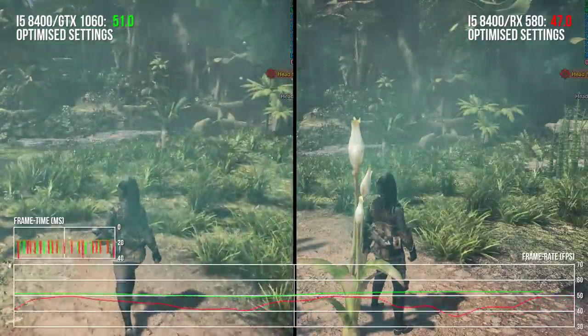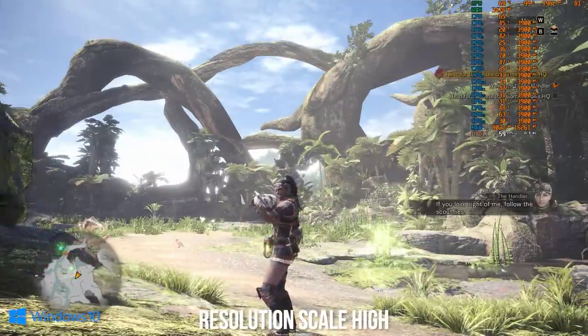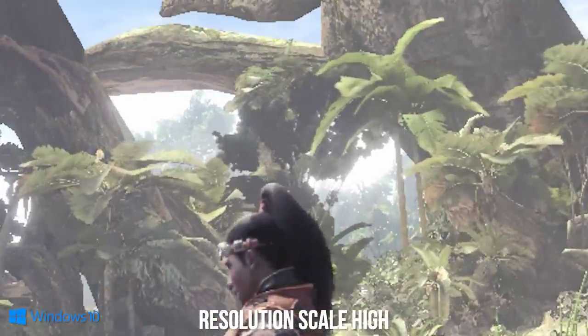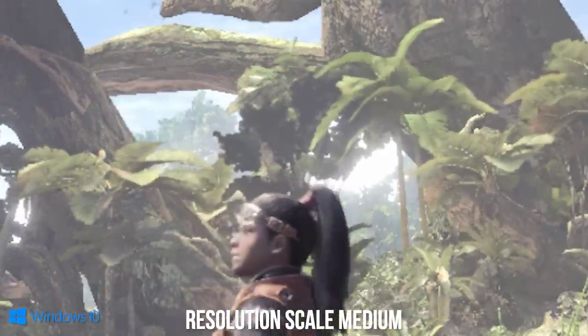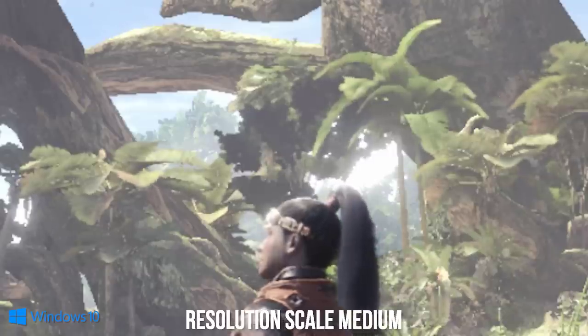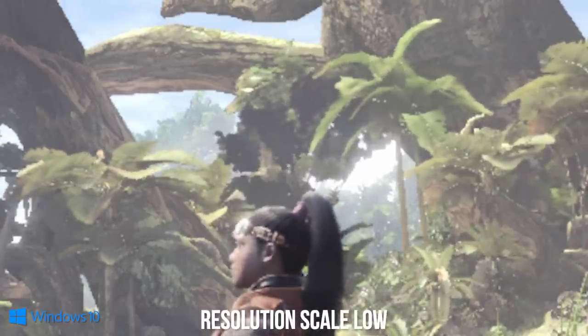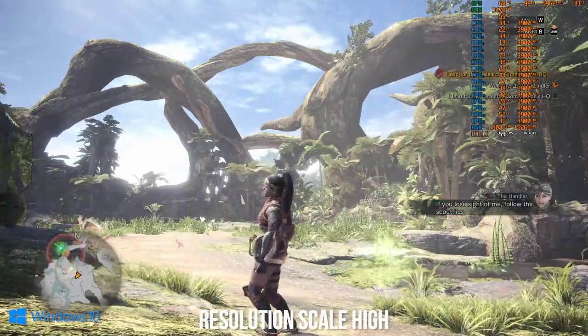By adjusting the resolution scaling between different settings, the game's internal resolution before the HUD is rendered is adjusted by percentages. High is your native chosen resolution such as 1080p, medium is 90% of your resolution — 1728x972 from 1080p for example — and low is 75% of your resolution on both axes, or in my case at 1080p, 1440x810.